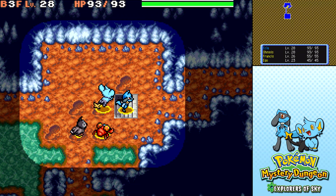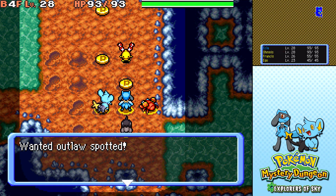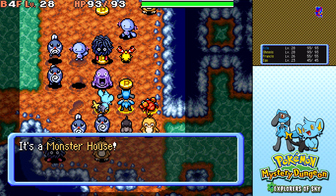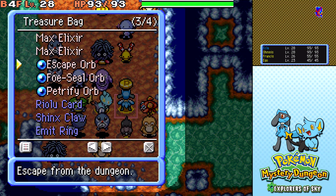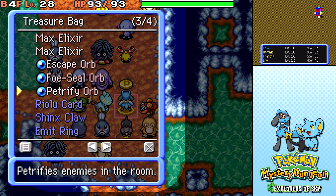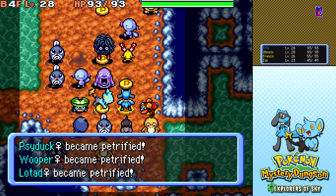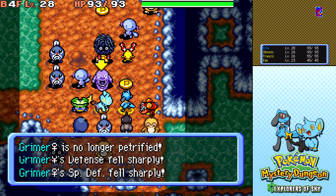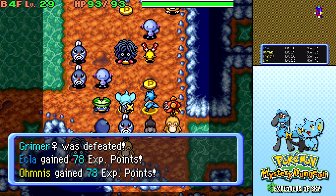I need to remind myself of what my objectives are. Our next floor will be the fight against Chingling. Wanted Outlaw spotted! You've fallen into my trap! Here's the Monster House. It's alright, I'm prepared this time. Let's use the Petrify Orb. And I actually also brought a Vile Seed. No! Was I facing Grimer? I've made a huge mistake. Oh well.